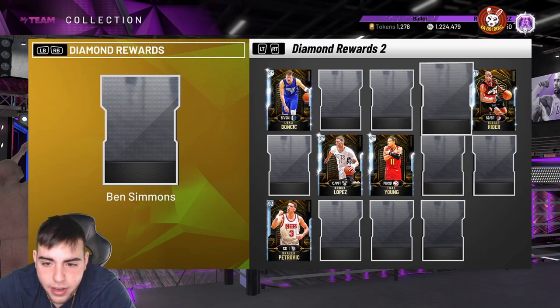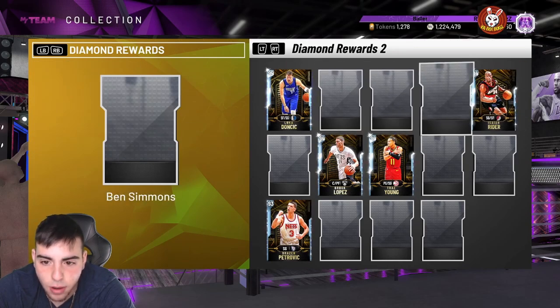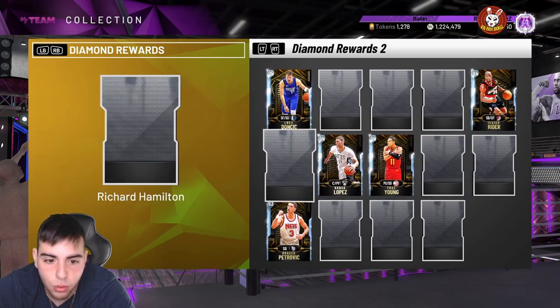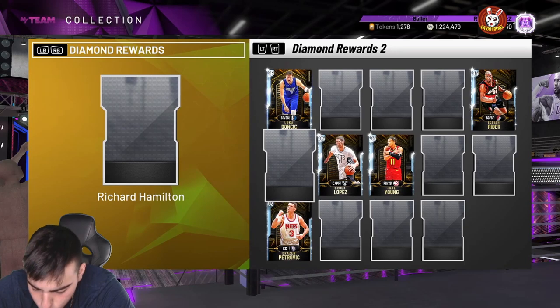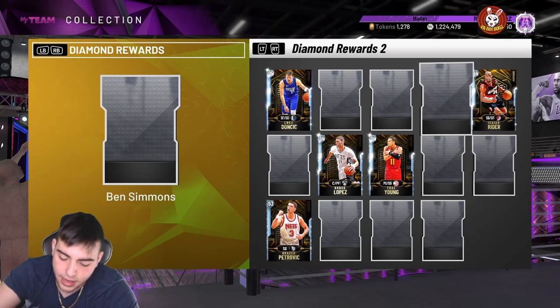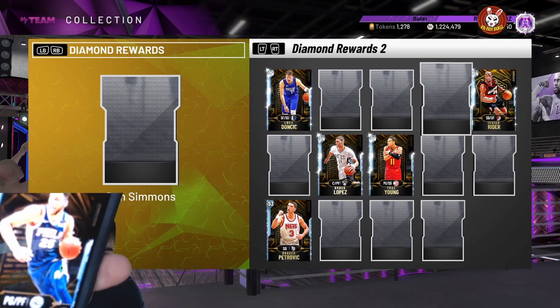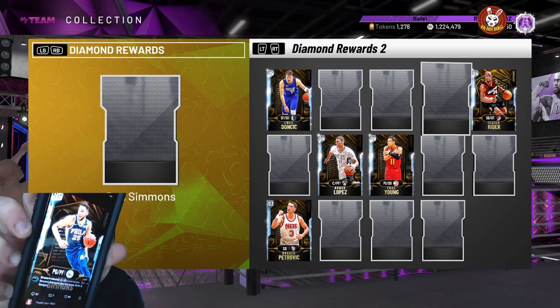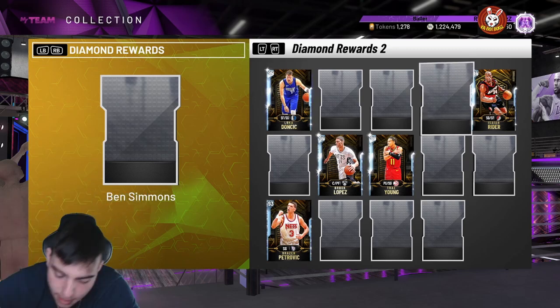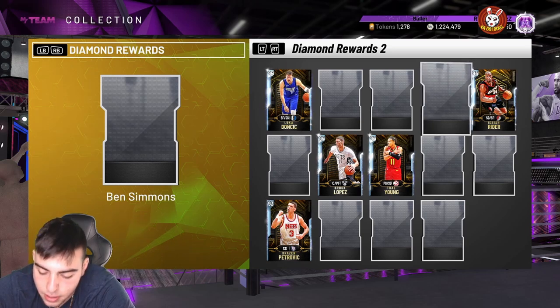If you look here, we have a diamond — this has to be a diamond — we've got a diamond Ben Simmons dropping later today. If you guys don't follow Shake and Bake on Twitter, he has tweeted this out: it is a diamond reward Ben Simmons. It looks kind of crazy, and he looks exactly like the Glitch Ben Simmons — he has very similar stats, which we're gonna go over now.